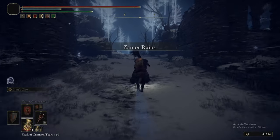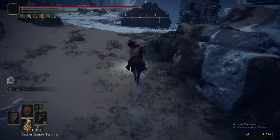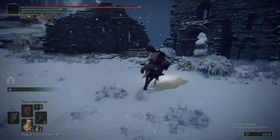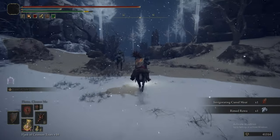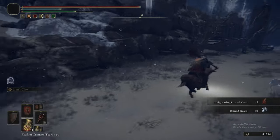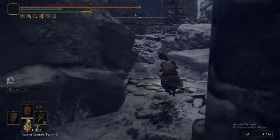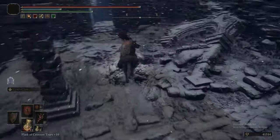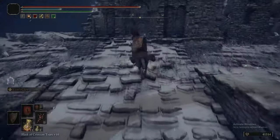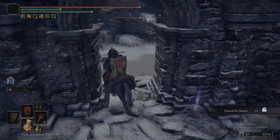From the Zamora Ruins grace, we are heading southeast-ish down the road. There's an item on this wall, and then we're going to double back into the ruins to get the meat and potatoes of these items. But we're also just going to completely ignore these Zamora warrior guys — not worth fighting whatsoever. They don't drop anything guaranteed, and they're also pretty tough for normal enemies just walking about.